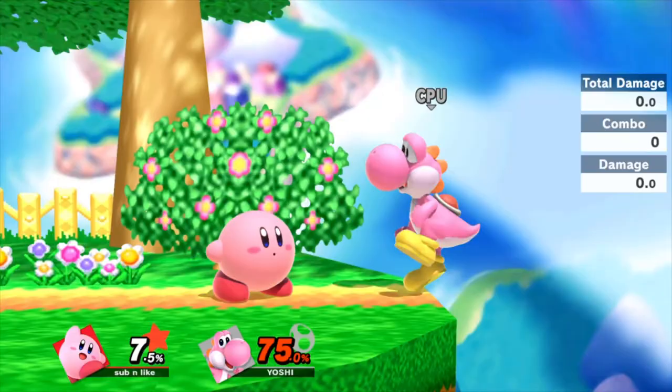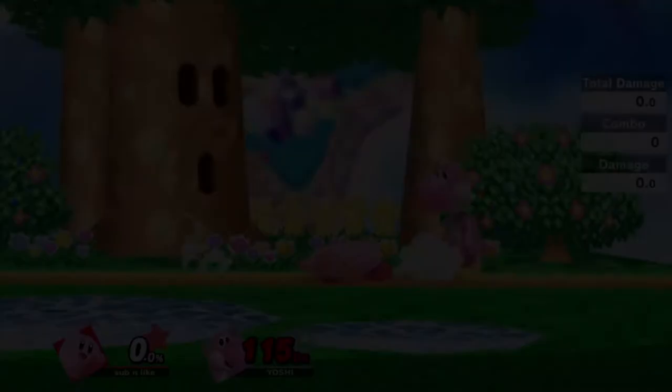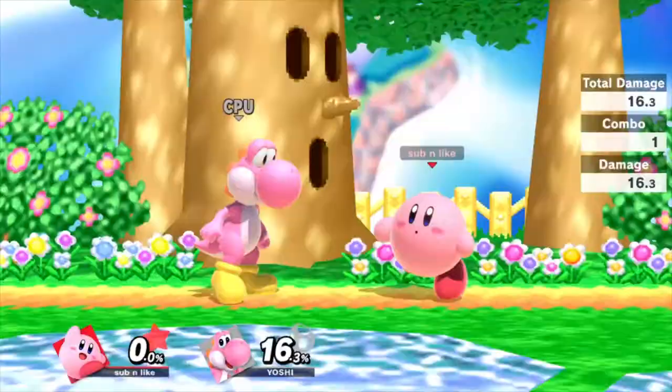Forward smash is one of Kirby's most deadly moves, which kills at 110% for an average-sized character. If used at the ledge it can be used to get early kills. Forward smash now has more range than it did in Smash 4, making it more reliable for kills. Up smash is a backflip kick which sends the opponent upwards. It kills at higher percents, not making it as reliable as forward smash, but on platforms it can kill at earlier percents.